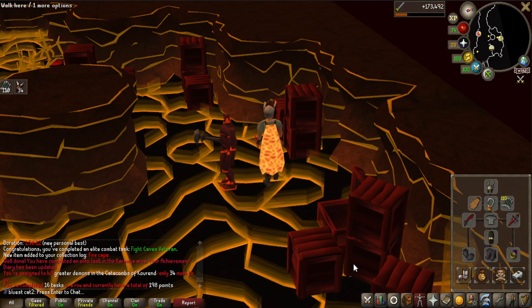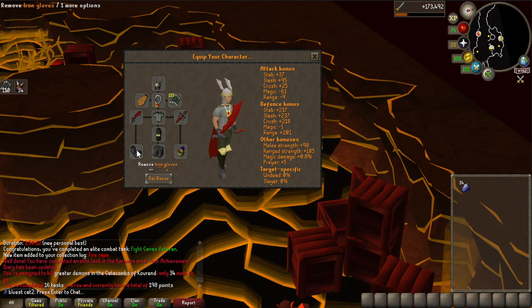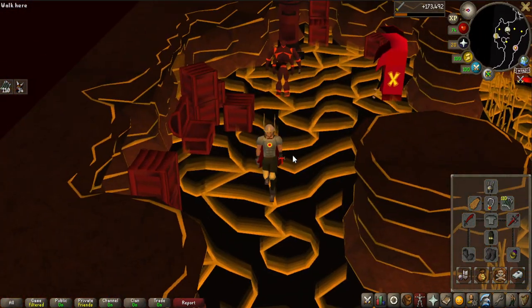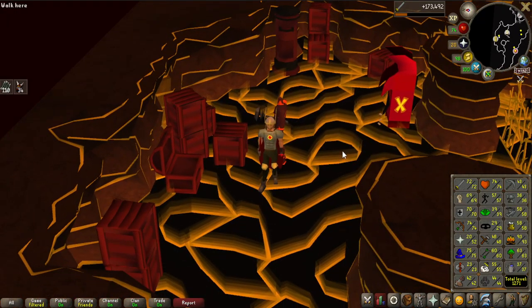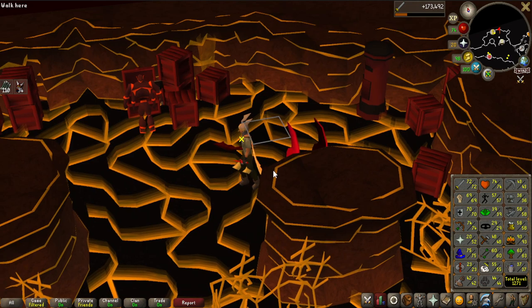Look at this absolute unit — my Strength bonus is now 98. I'm still rocking the Iron Gloves and haven't really started working on the Recipe for Disaster yet, but that's for the future. Let's get into some Slayer, because I want to get closer to 75 Attack, and I also need 62 Slayer for the easy combat diaries.